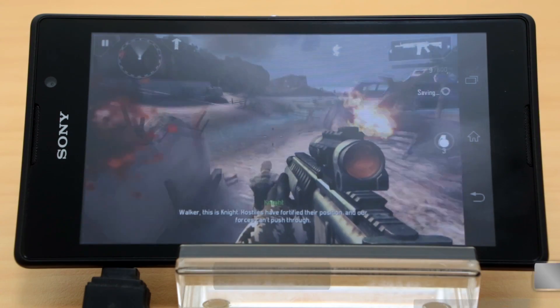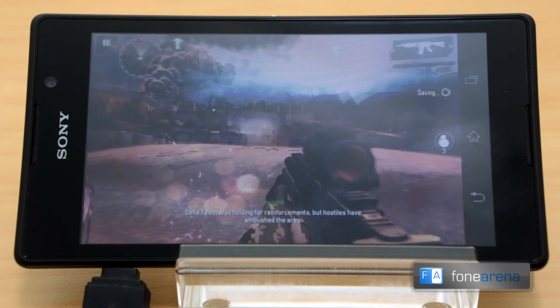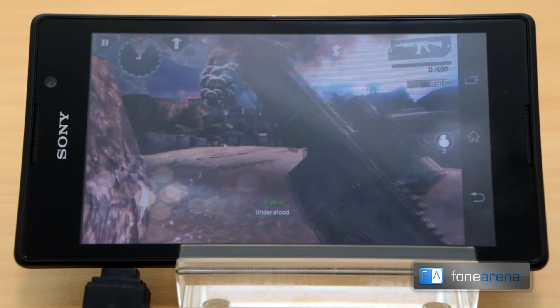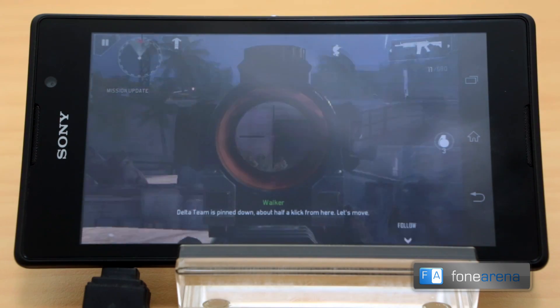Walker, this is Knight. Hostiles have fortified their position and our forces can't push through. Delta team was holding for reinforcements, but hostiles have ambushed the area. Understood. Delta team is pinned down about half a click from here. Let's move!